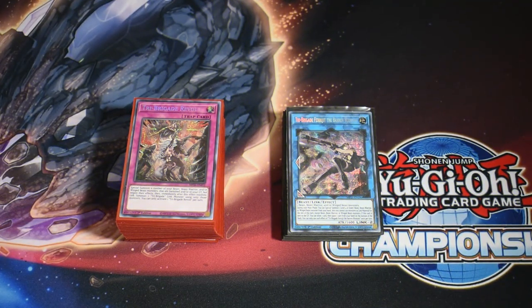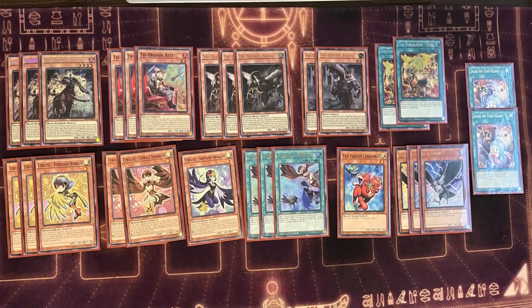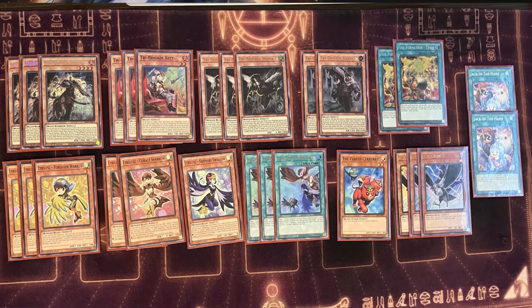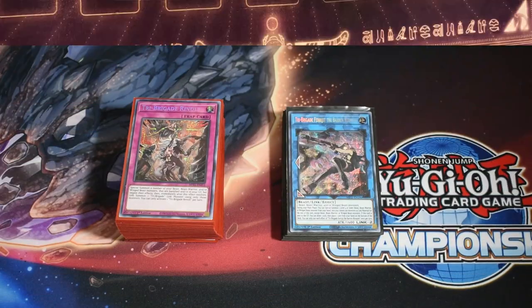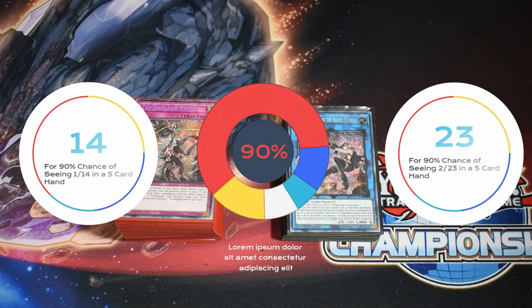Hopping into the math here — you'll see a partial screenshot of the deck. This is 40 cards encompassing all the Tribrigade, all the Leaderless, and everything that can either search those or count as material for banishing for your Tribrigade names. If you're looking for the sweet spot or magic number for probability when building your deck in general, focusing on 40 cards, 14 and 23 are your magic numbers.